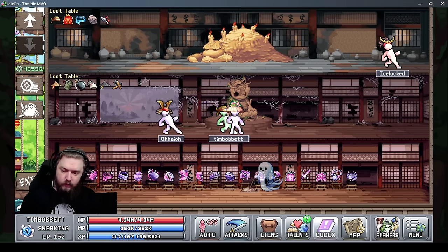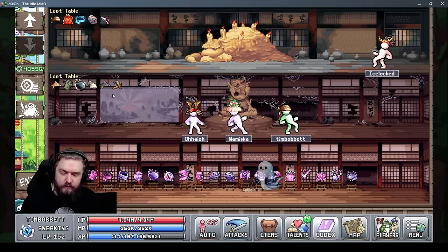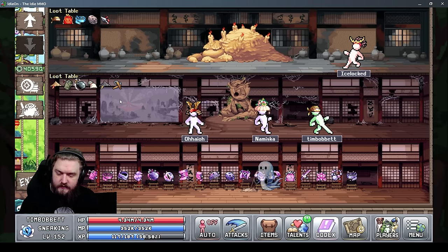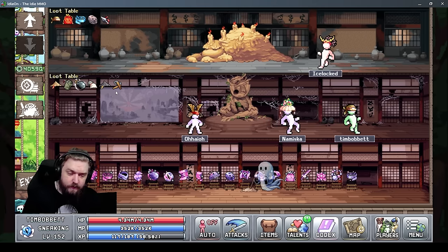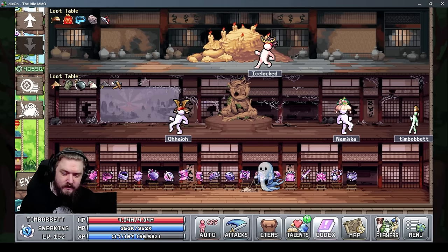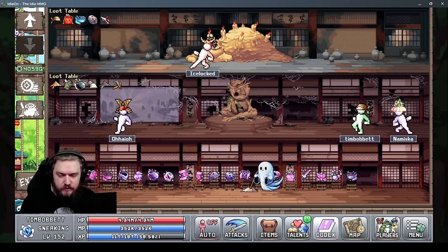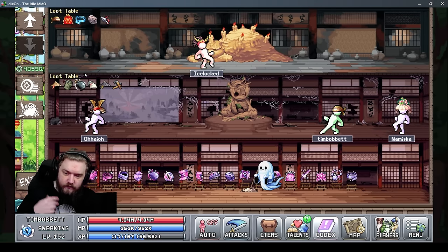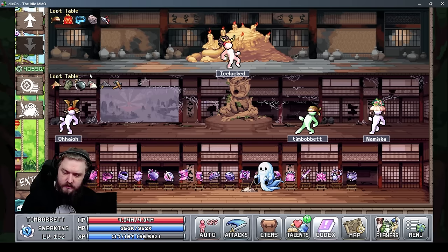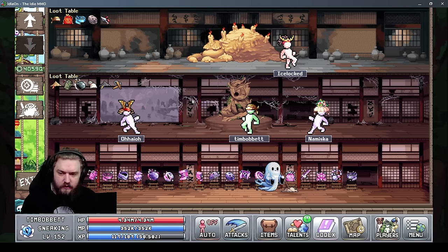Each floor will also show you a loot table, which initially just has question marks until you find each specific item. Floor one has three cosmetic hats, a nunchuck that you'll need to break down your first door, and two accessories. We'll go over accessories more when we get to the loadout tab.